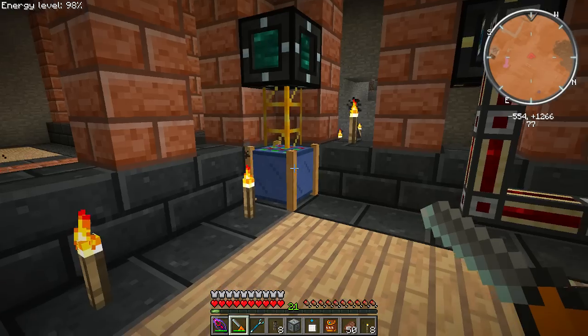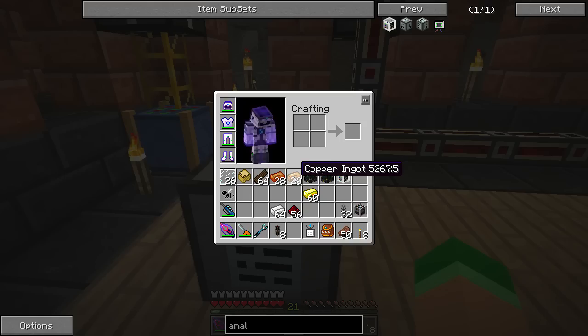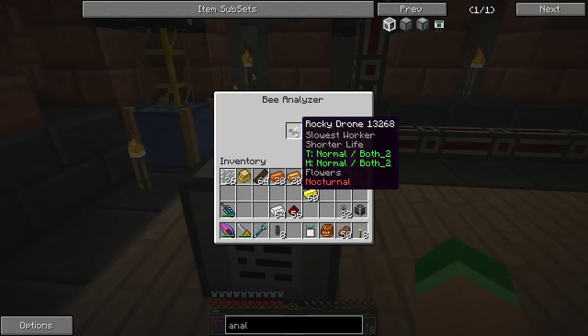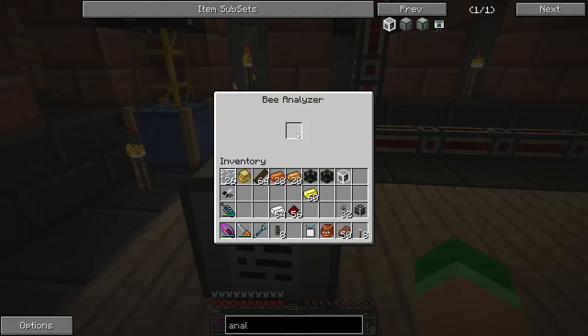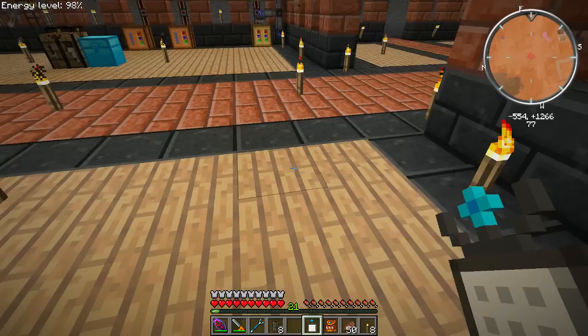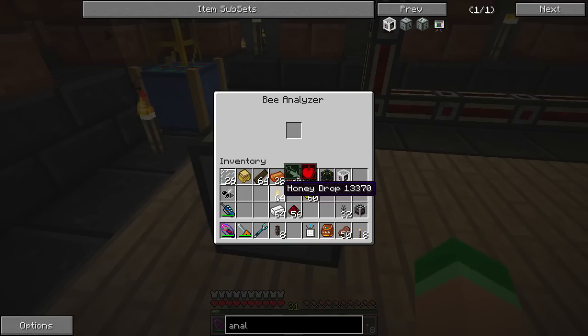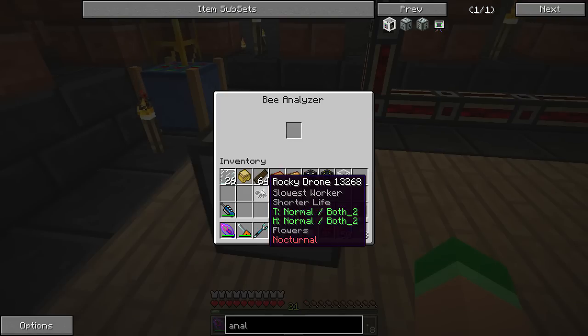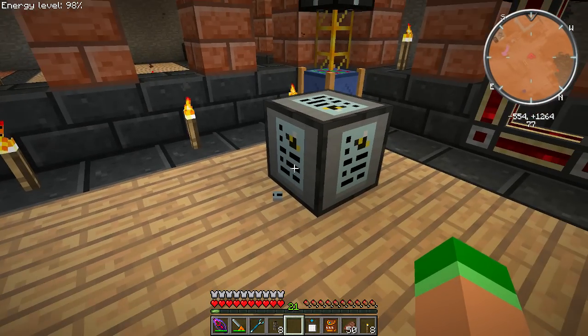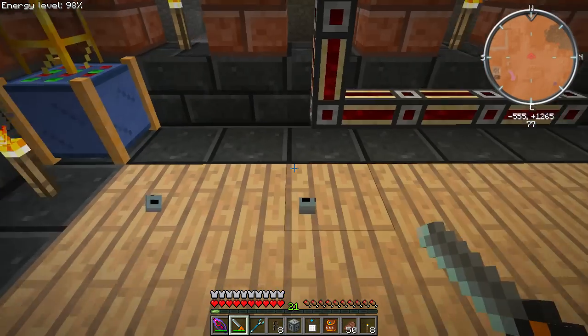Let's grab any old bee and see what happens when we put it in here. It really didn't do very much — maybe we need to put honey in. I think I set up my AE to keep at least 200 honey drops in the system at all time. That doesn't seem to do anything. This may be more complex than I know — you guys tell me in the comments what this thing does. I'm going to assume that's not the one we want.